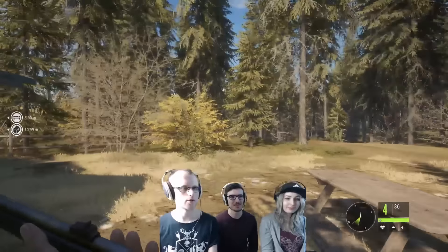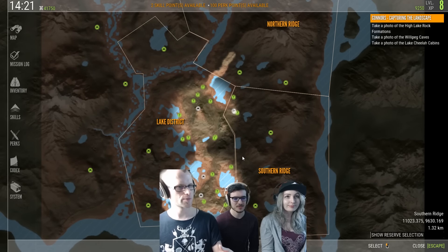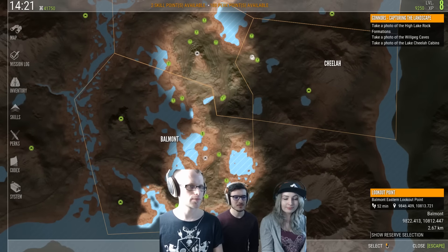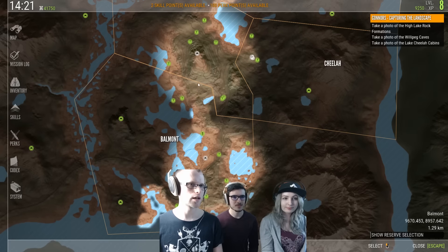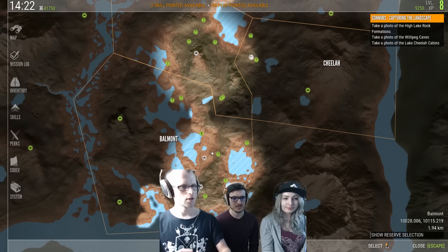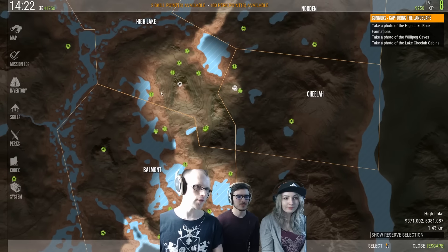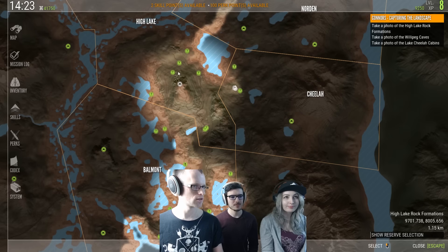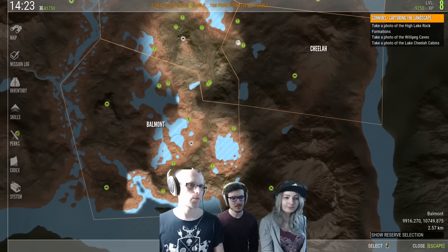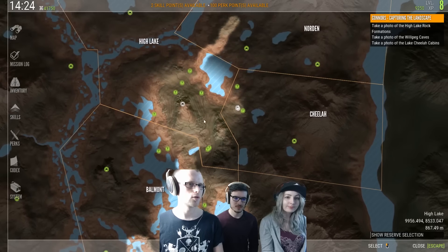We are now quite far into the game. I've already visited two lookout points, which you can see here on the map. When you visit those, you unlock parts of the map - these circular areas. When you do that, you also get icons added to the map, places to visit. In this case, we have an outpost added to the map here and also here.